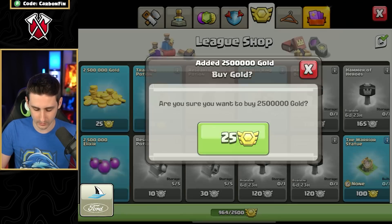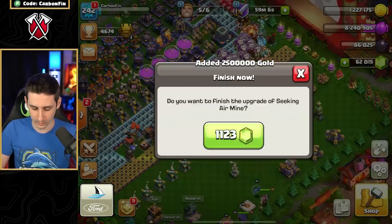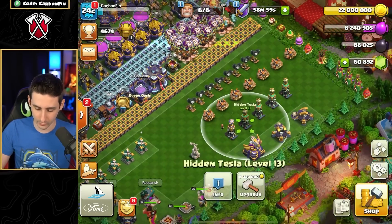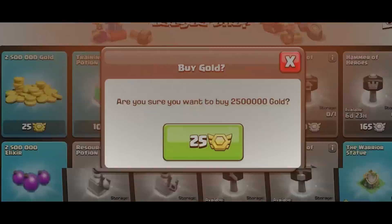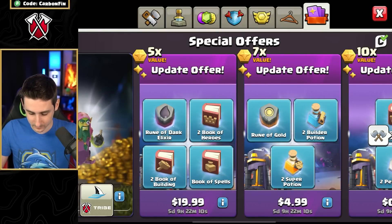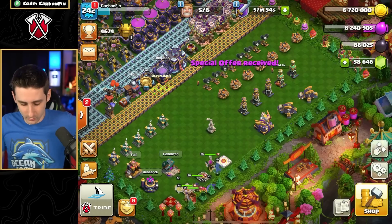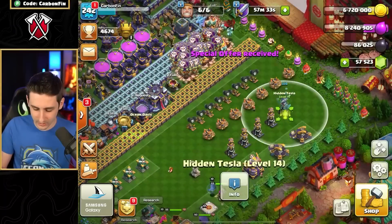We can go here and get above 8 million, then gem to finish off the Tesla. Now we use another Rune of Gold and go for a second Tesla — another Book of Everything. I also picked up two Books of Building and a Rune of Dark Elixir from the update offer. Now finish that with the Book of Building.